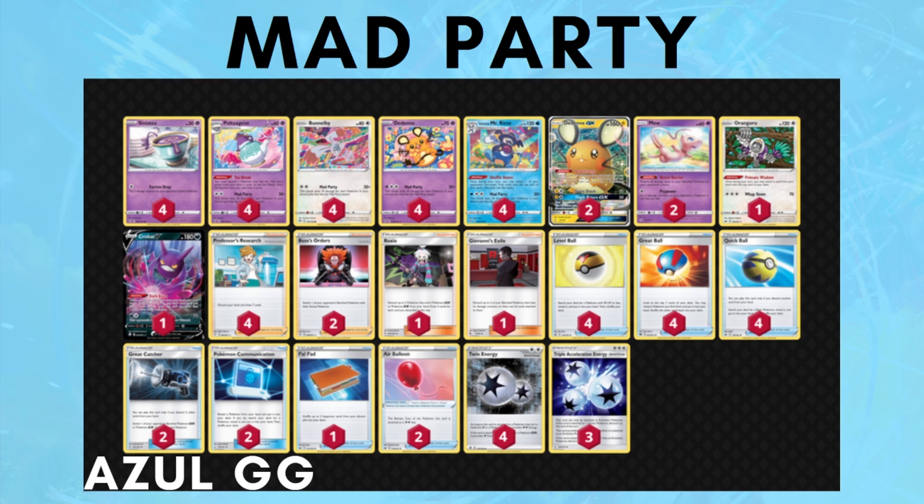This list is from AzulGG. Mew2 has recently become a thing in Mad Party because it helps against Cramorant's Spit Innocuous, Blacephalon, Tag Bolt versus Pikarom, and G-Max Rapid Flow in the Rapid Strike Urshifu matchup — which can be close even with Psychic weakness since every Rapid Strike Urshifu deck plays Jirachi GX to remove Psychic weakness. Mad Party is a good deck but can be difficult to play due to sequencing and resource management. I'd suggest getting 25 to 50 games in before taking it to a tournament.